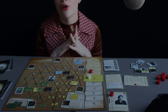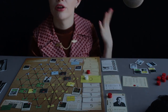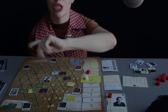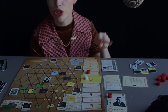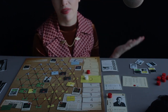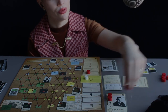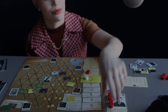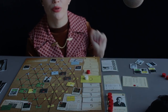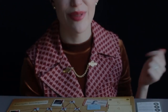Now I'm going to go over the game end. The game can end at any time if either player reaches their end objective. For the editor, that means having two evidence connections to Nixon. For Nixon, he just has to stall and gain momentum to make it to the end of his term — he needs five momentum tokens and then he immediately wins the game. So that is how you play Watergate.